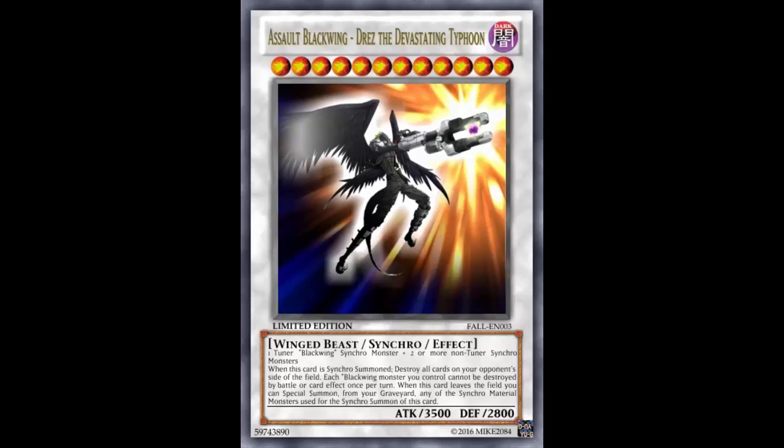Last effect: when this card leaves the field, you can special summon from your graveyard any other synchro monsters used for the synchro summon of this card. So you pretty much get your materials back - that's actually a pretty good effect. Quasar summons that Shooting Star when it leaves, which is power in itself. But this - when it leaves the field, period, even if it's spun or bounced back - it goes off, summons the synchro materials from the graveyard, and you can go into this again or a Quasar.